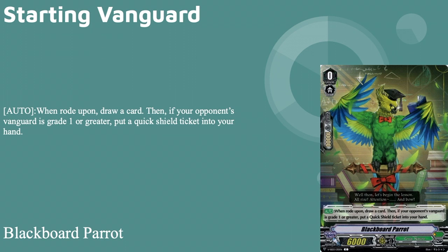First up, our starter is Blackboard Parrot: 6k base, 10k shield, grade zero with boost. Upon draw, if your vanguard's grade is one, put a Quick Shield ticket into your hand. We all know this — it's the standard ability. You get a guaranteed draw on ride and possibly get a Quick Shield if you go second. I actually forgot about the Quick Shield the first time I tested this deck, and it kind of hurt me. You will never forget the Quick Shield because it's actually somewhat important.